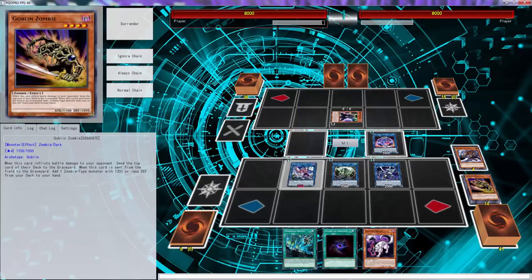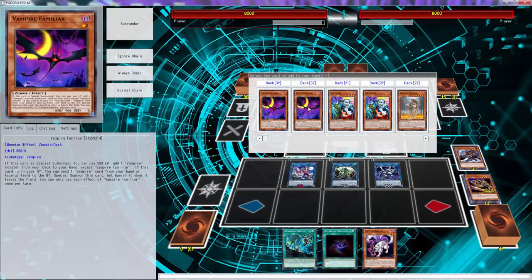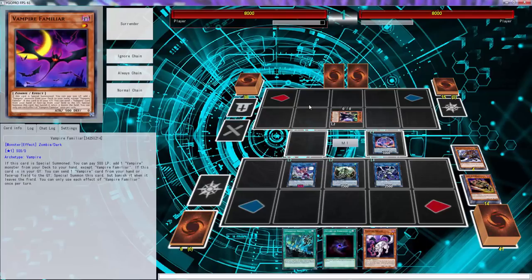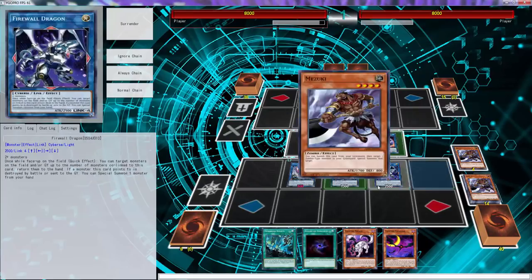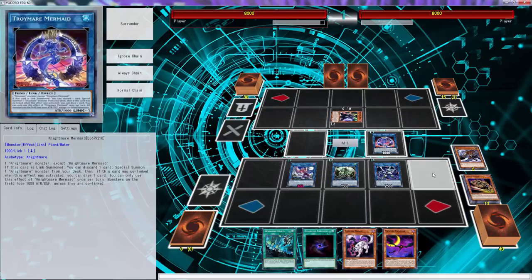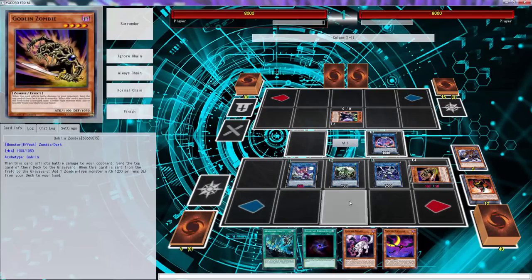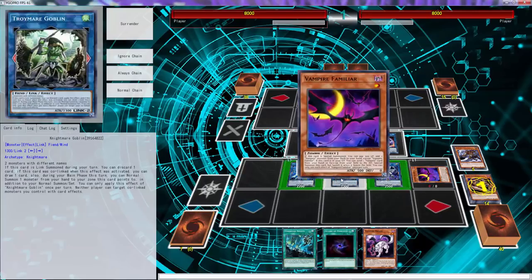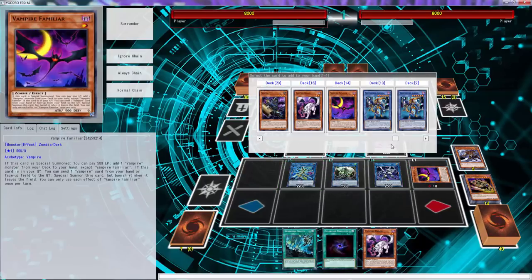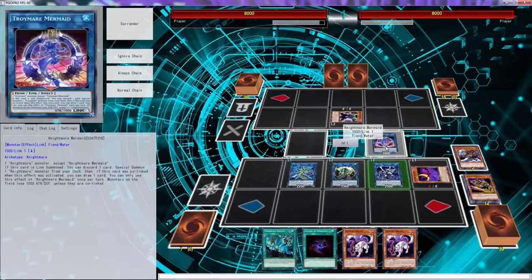We're going to dump another Mizuki, then use Mizuki to get back Goblin Zombie, and go into another Vampire Sucker. This is where it gets a little crazy because you can mess up and get the wrong card. At this specific moment you want to grab Familiar — if you don't grab Familiar you will not be able to continue the rest of this combo. We use Mizuki to get back Goblin Zombie again, then go into Trigate Wizard using Sucker and Goblin Zombie, triggering Firewall to special summon Familiar.